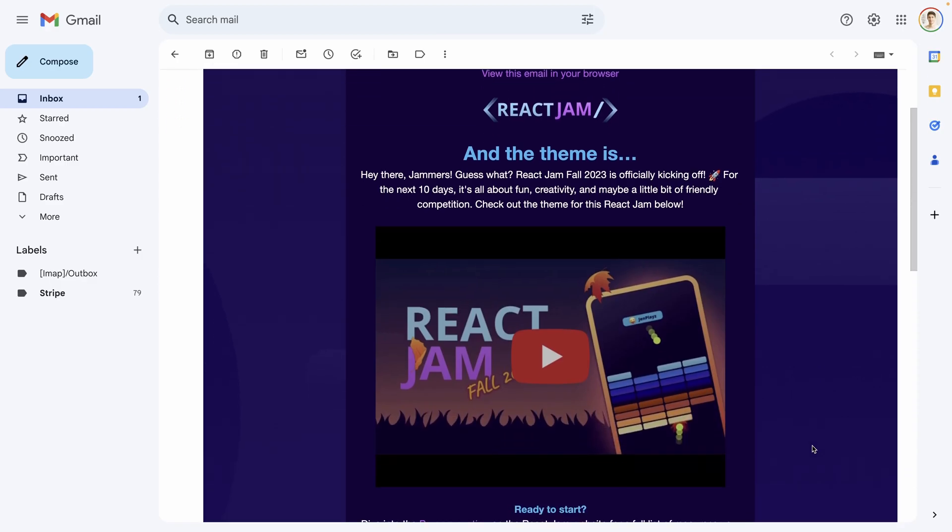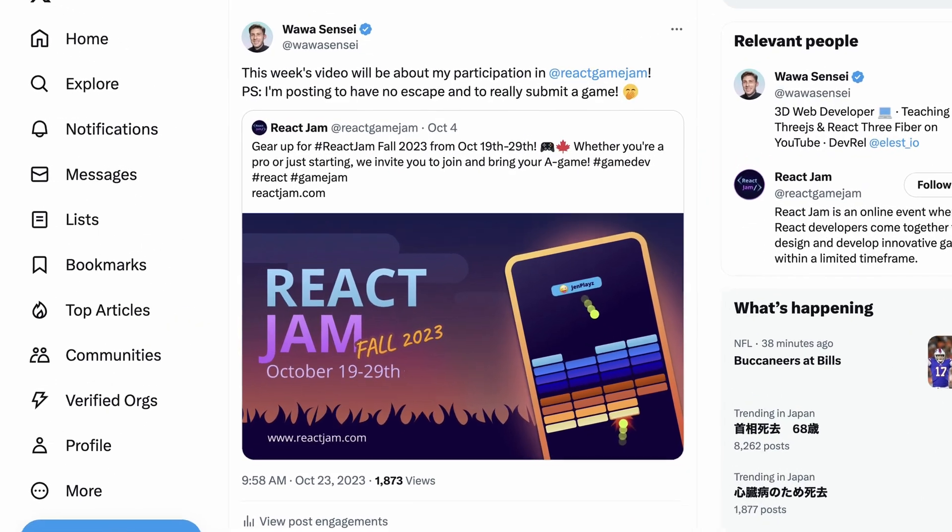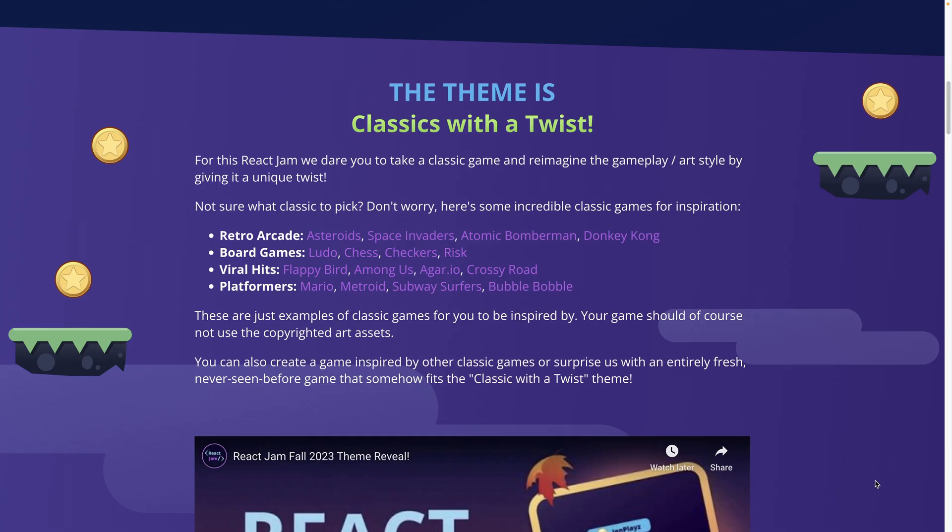When I received the email, I knew I had to commit. That's why I posted on X to pressure myself not to give up. The theme is 'classics with a twist.' At the very beginning I wasn't so motivated by it. I had a look at what are considered classic games on Google, but Tetris, Snake, and Pong are not my cup of tea. But after looking carefully at the React Jam rules, their definition is larger than that.